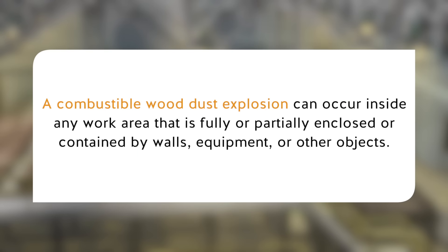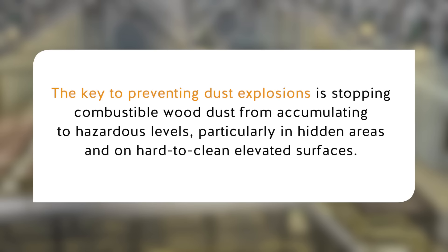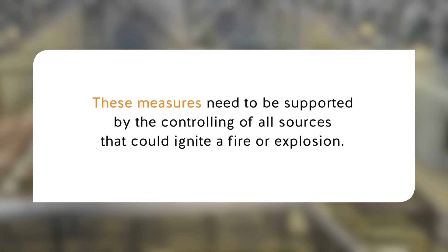A combustible wood dust explosion can occur inside any work area that is fully or partially enclosed or contained by walls, equipment or other objects. The key to preventing dust explosions is stopping combustible wood dust from accumulating to hazardous levels, particularly in hidden areas and on hard to clean elevated surfaces. These measures need to be supported by the controlling of all sources that could ignite a fire or explosion.